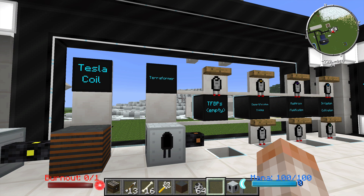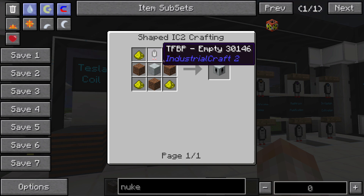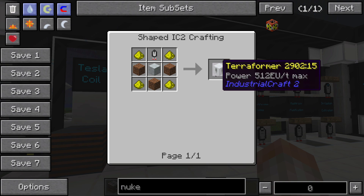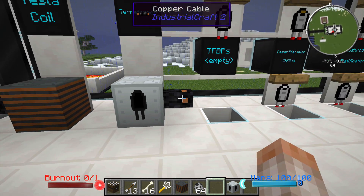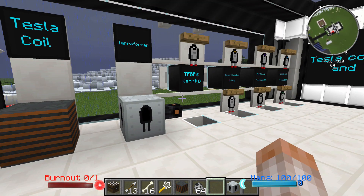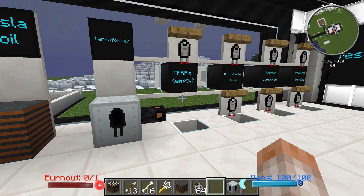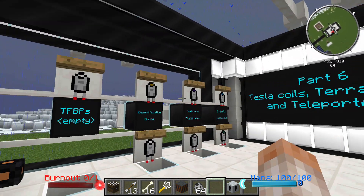The next block we're going to talk about is a terraformer, and this is actually a really cool block — possibly underused. You can make the terraformer by combining an advanced machine casing with a TFBP — that stands for terraformer blueprint — and you can put some glowstone on some dirt and get yourself a terraformer. It takes 512 EU per tick maximum and will take an absolutely unlimited amount of EU, just like the mass fabricator. You're going to need to hook this up with appropriate cabling. These TFBPs are the programs that the terraformer takes, and it will basically terraform or reform your terrain depending on what type of TFBP you're using.